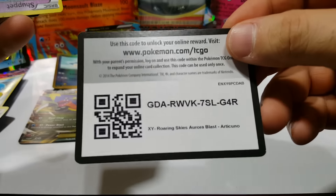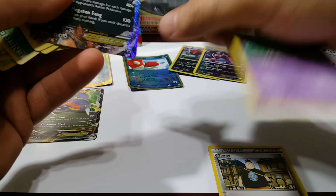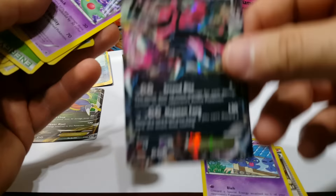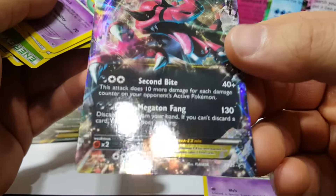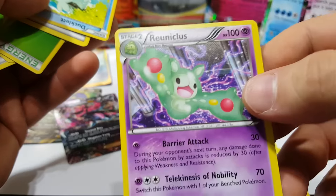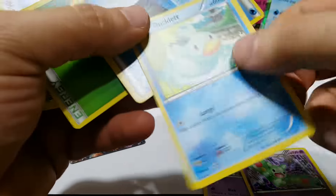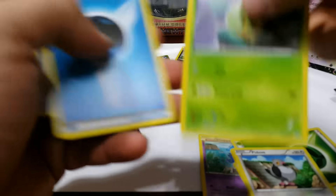Here's a code card. Wartortle and Blastoise — I guess that's from Blastoise. Okay, Tyranitar, Shuppet, and a Totodile EX. It's pretty random. This box decided to put in older promos too: XY25 Rayquaza, Ducklett, Leafeon, Pidove, Turtwig, and Ultra Ball.